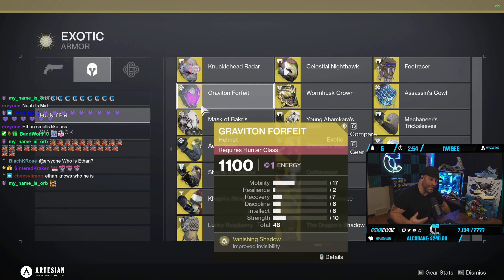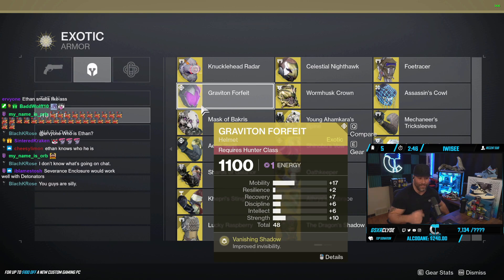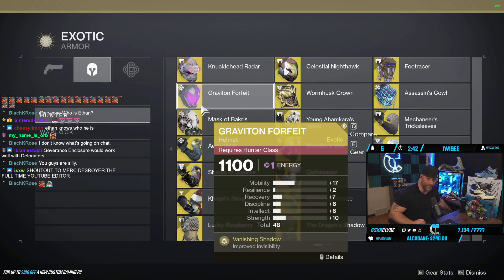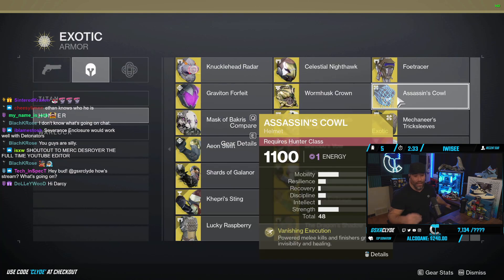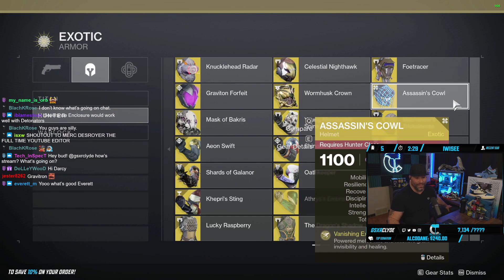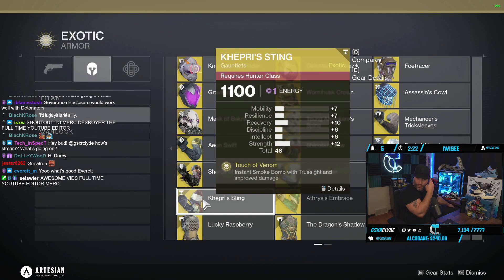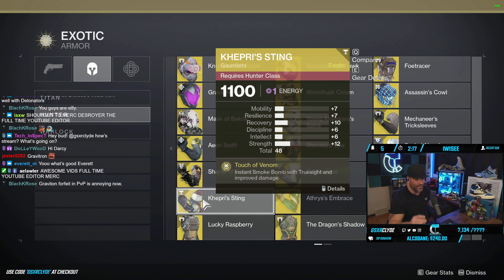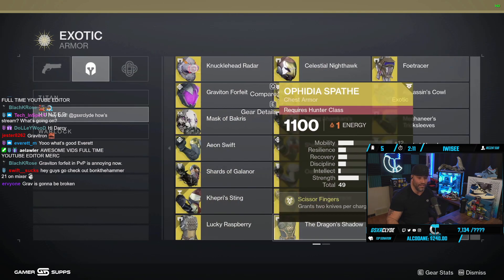Moving on to the Hunter — as you know, the Hunter is going to be chaining invis and making fun builds. Graviton Forfeit is definitely going to make you invisible and very annoying in PvP. A lot of people use it in PvE and PvP, so definitely test it out. Assassin's Cowl is on the list but I don't think it'll outperform Graviton Forfeit — still worth testing. Then there are these gauntlets: Pepper Sting paired with the new invisibility, debuffing grenades, and debuffing smokes gives you instant smoke bomb with Truesight and improved melee damage — could be busted.